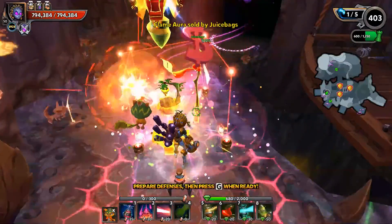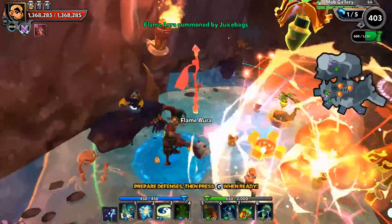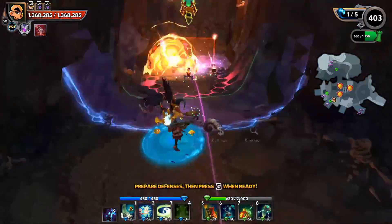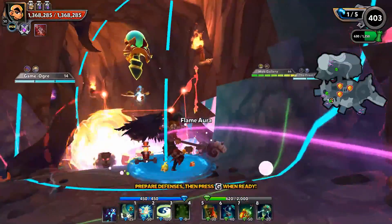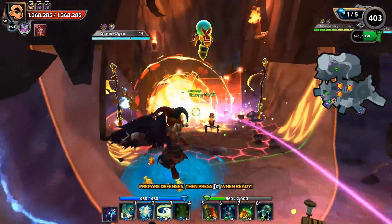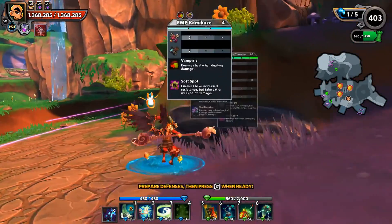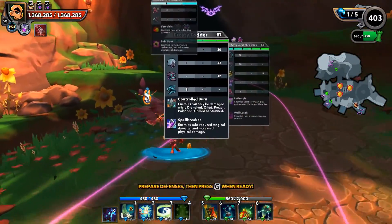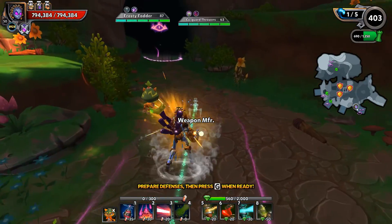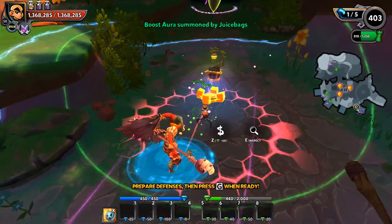Let's go with a Flame Aura right here and then another one right there so we can double dip on it. This lane will do something real similar. Now I'm really anxious to see how this plays out. Over here we do have some Spellbreaker and that Controlled Burn. The Controlled Burn shouldn't be an issue because everything is going to be so covered by that poison - it's just going to be ridiculous. But I do think I'm going to add something else in for that Spellbreaker.